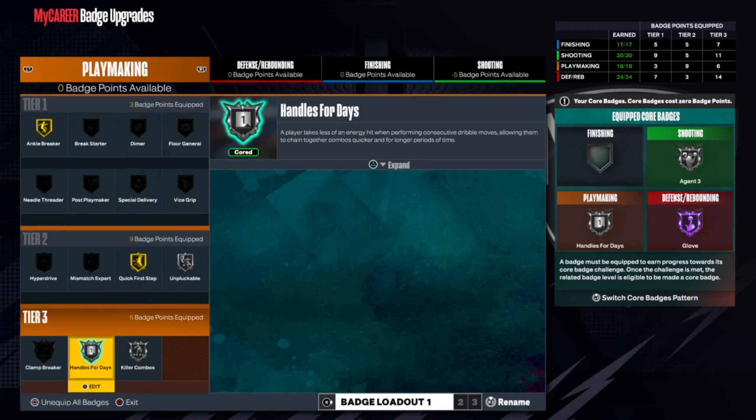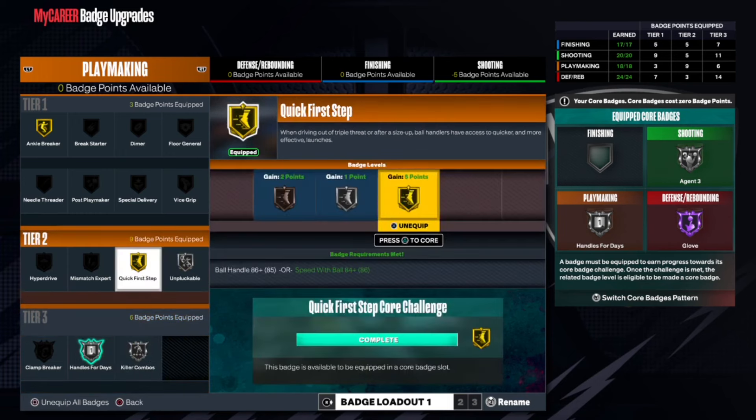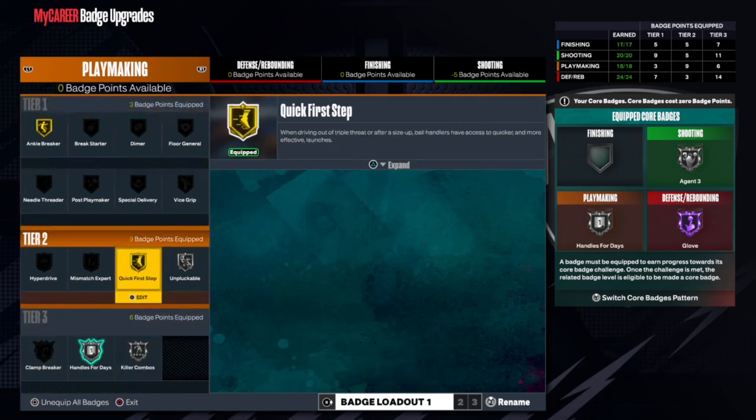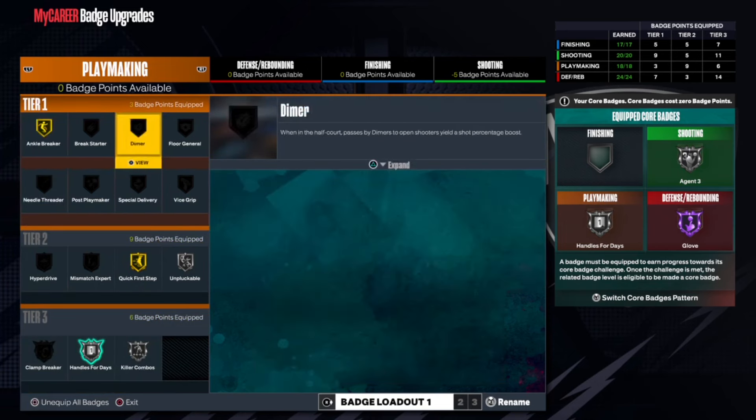For playmaking, we got Handles for Days cord — all these badges I can get cord because I be cooking. That's all the badges. You can put on Special Delivery if you want, but I be taking ankles sometimes because it's fun.